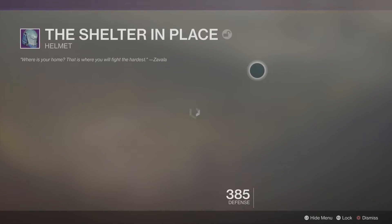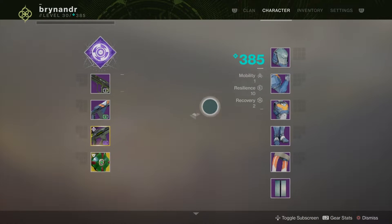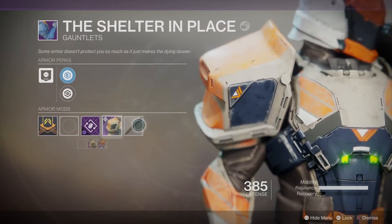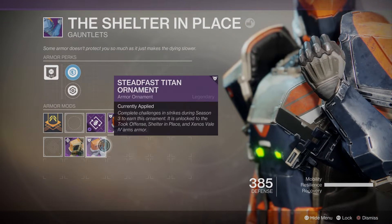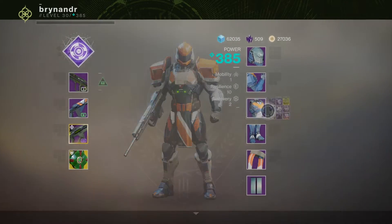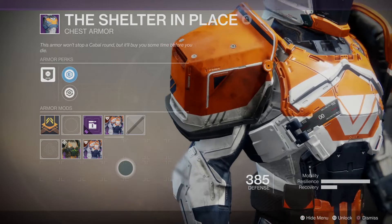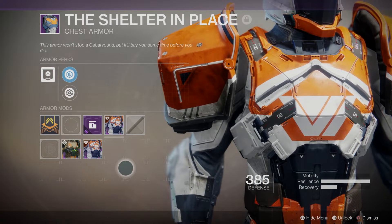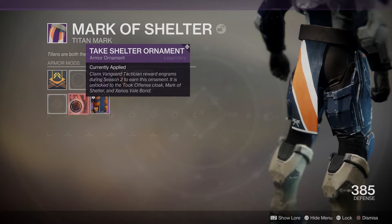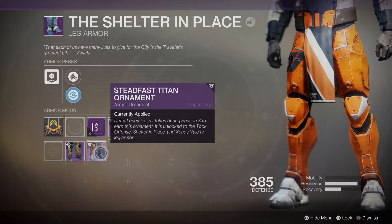You can see the change straight away - we faded out one of those arms and it looks like we're going for a darker orange this time. We've gone for this really nice deep orange and whites. You can see a little bit of change starting to happen. This is the Steadfast Titan ornament - it's looking very spick and span, brand new almost, looking very cool. Getting to the legs - going from the blues to what we've got - solid orange, very nice.